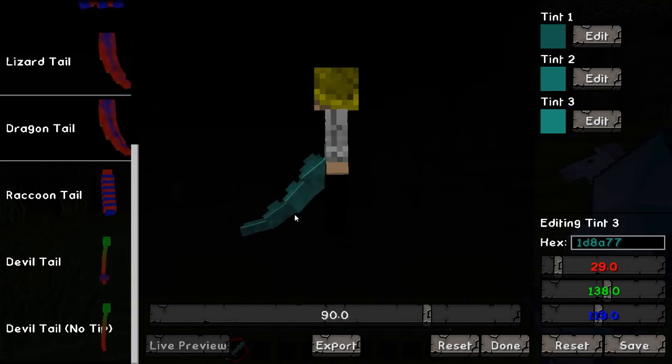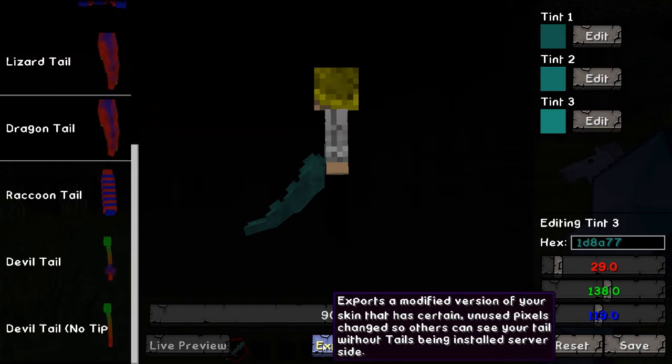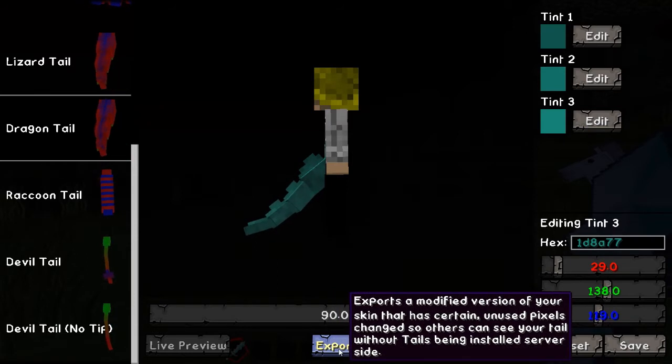When you're done changing the colors, hit save, and then hit done right here. I also want to show you the export — you can export the tail onto your skin, and it will show what your skin looks like with the tail.